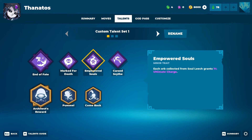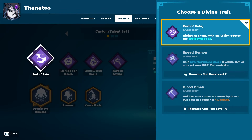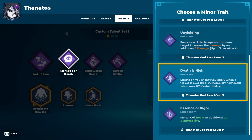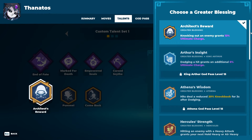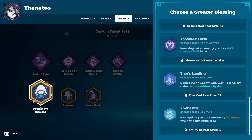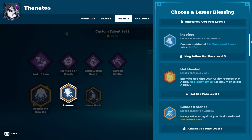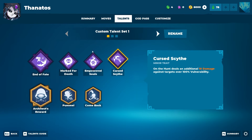Thanatos' talents: traits are specific to him, blessings are global. You get the traits by leveling the hero up — pick a divine trait and minor traits. The blessings: you get them from other heroes at level 15 and can use them on any hero. There are also global ones not linked to any specific hero — Pummel and Comeback. They unlock at level 5 and level 12. You should definitely check the game out yourself if you want to look at all this stuff.